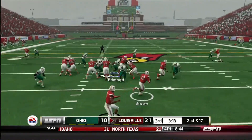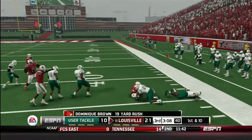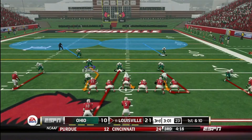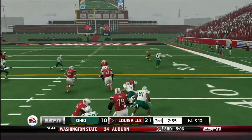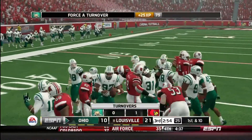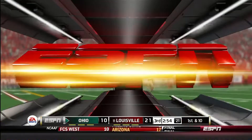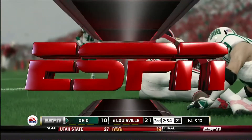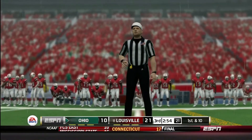Louisville gets a handoff to Brown and he takes it for another big gain and first down. We had them pinned back on a second and 17 and they still get the first down — that's how bad our defense has been. But look at this — it's a fumble and we get the ball back! But they're going to challenge the play. In the replay angle, the ball did pop out when his knee hit the ground — it is a great call by the officials.